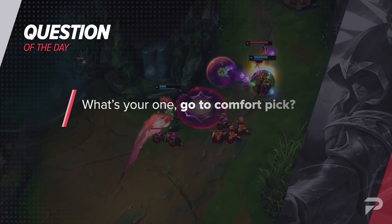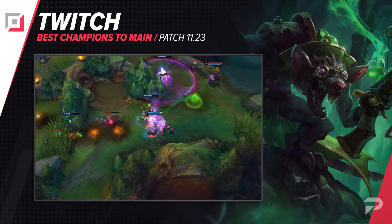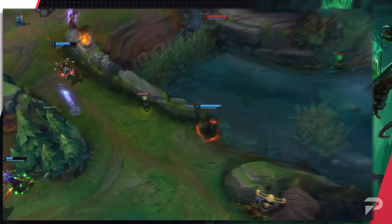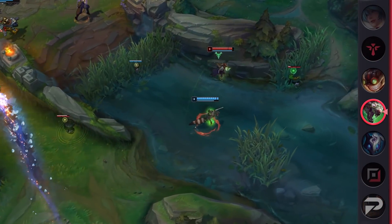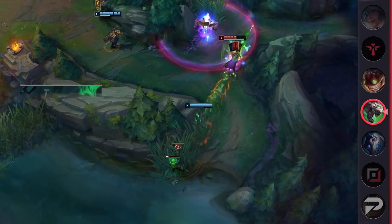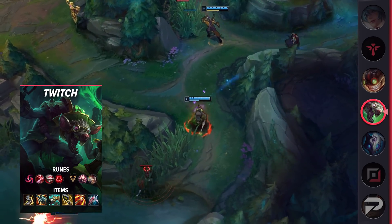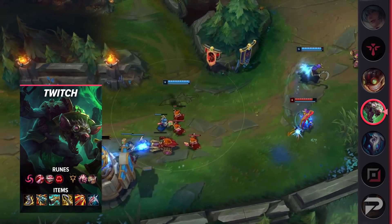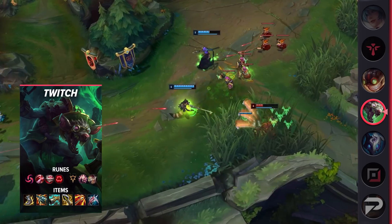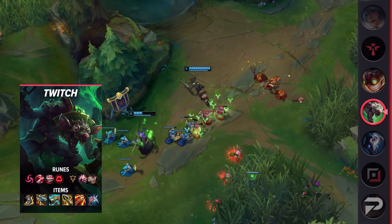The second bot lane carry is Twitch. Generally, Hail of Blades on ADC is a cheesy early-game rune that isn't as strong in teamfights, but you're playing Twitch like an assassin — hence Collector as the second item. Your goal is to constantly make picks on squishy champions whenever they overextend. That said, you still have really good teamfight damage once you have Runaan's Hurricane. Just be sure to be patient and position where you can blow up the squishy backliners before they can even react.